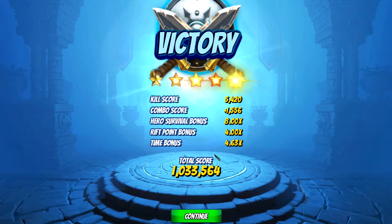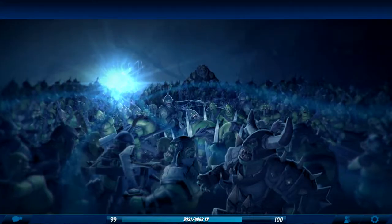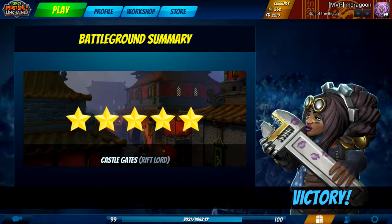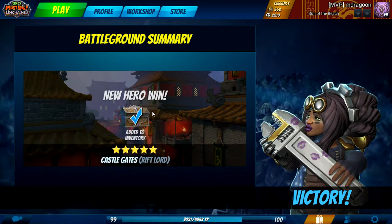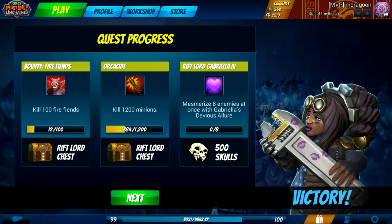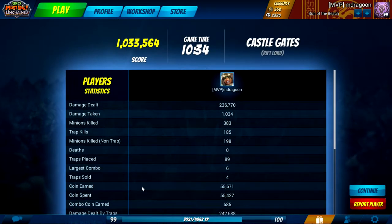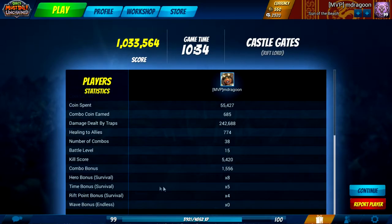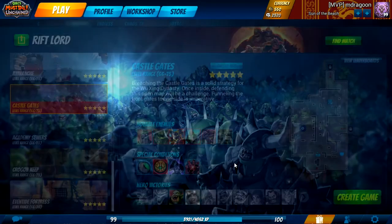I got to blow stuff up twice in one match. Abysmal score because environmental kills really don't give you a ton of points unless you happen to have some combos happen before the enemies get flipped, and that's not really what I was going for. But this time is way faster, so if you happen to need to five-star this and you want a very easy method, there you go — environmental kills. I didn't even know you could get a five-time survival bonus, but it maxed out at four. Either way, 10 minutes 34 seconds — not bad.